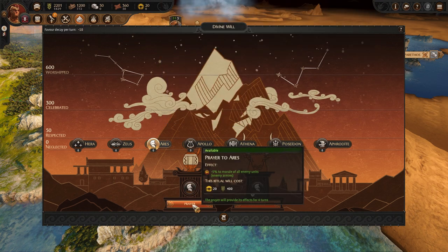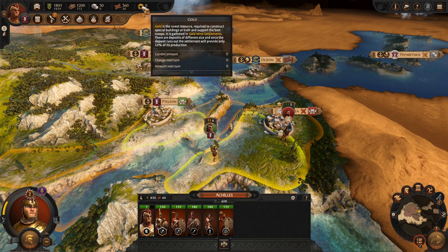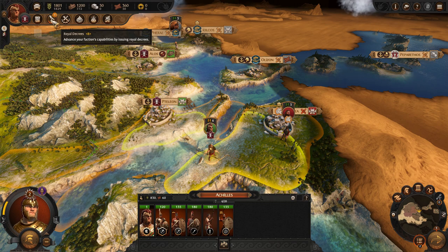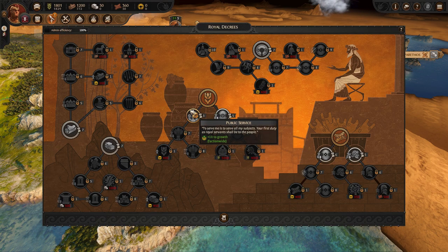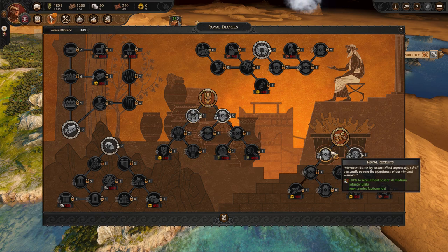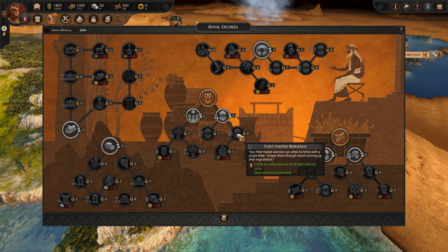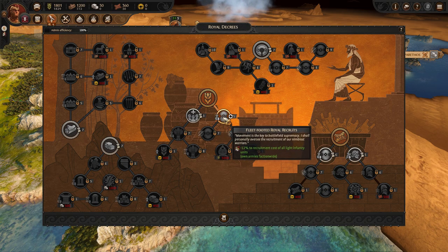And then I'm getting the prayer to Ares for the reduced morale. Maybe I should have done that at the very outset of the campaign as the first thing — if that applies immediately, it could have helped. And then I'm going for light infantry, because I'm very fond of mobility and being able to outmaneuver in this game, so I intuitively go for light infantry.